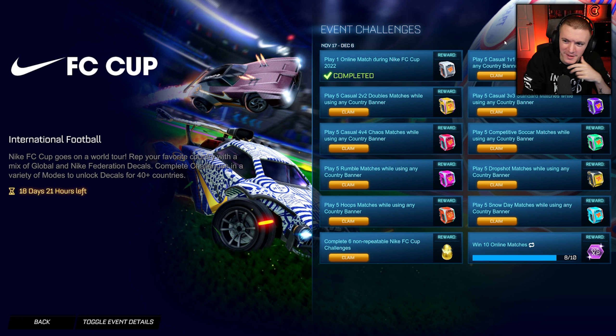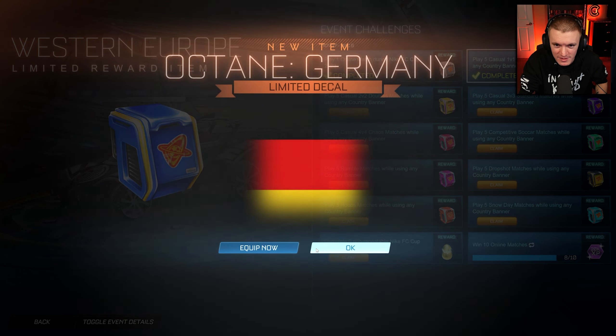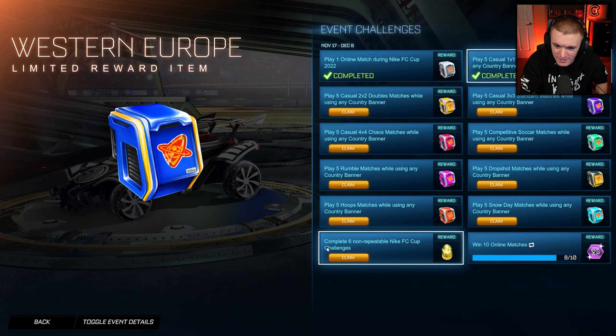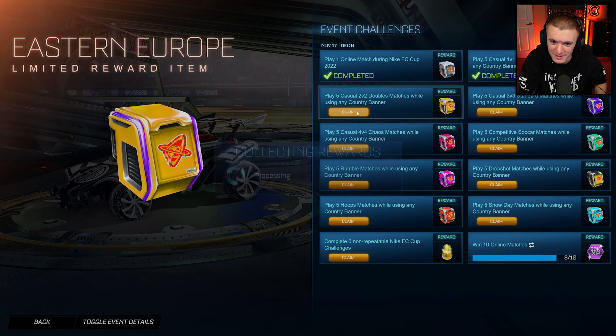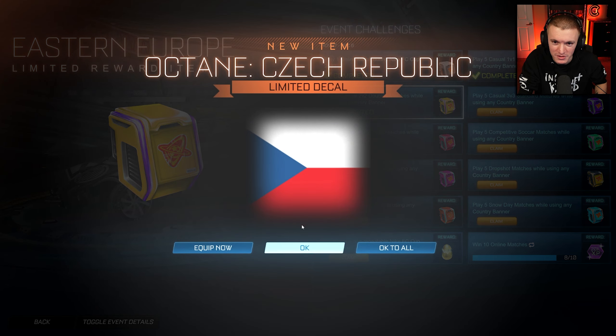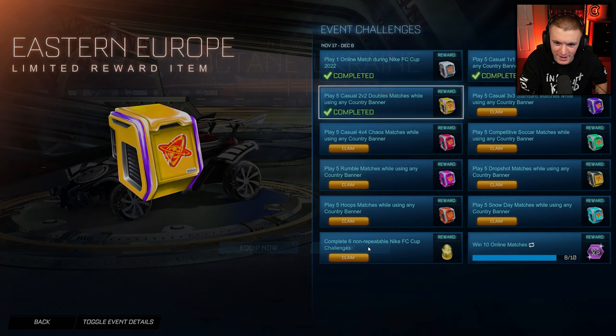There's a ton of items, it's pretty cool to get that many for free. I guess I don't really know how else they would do 40 plus decals for an event besides doing it this way. Play five casual 1v1 dual matches — we get Western Europe. Let's open it up. We got Austria, Belgium, Switzerland, France — I like that one — Netherlands, Germany. And then we got Eastern Europe.